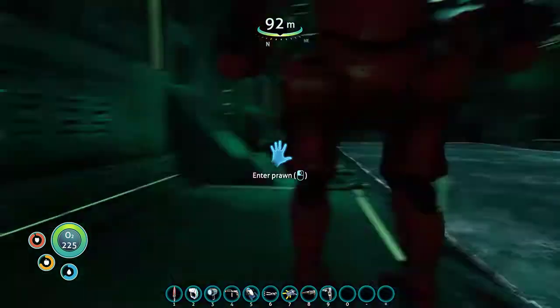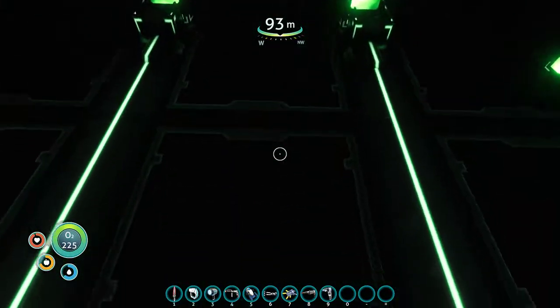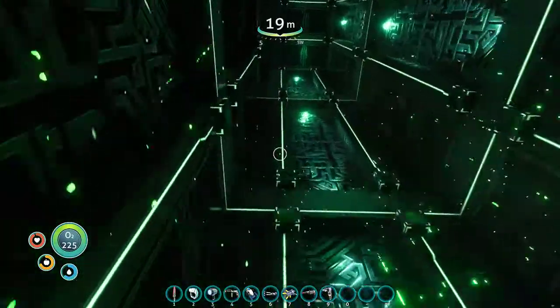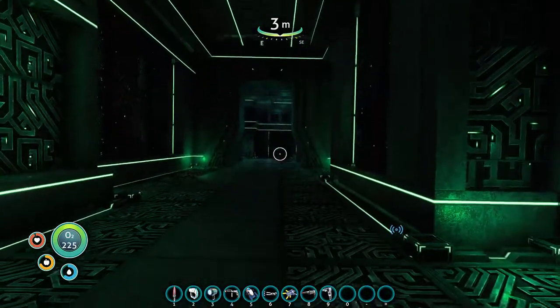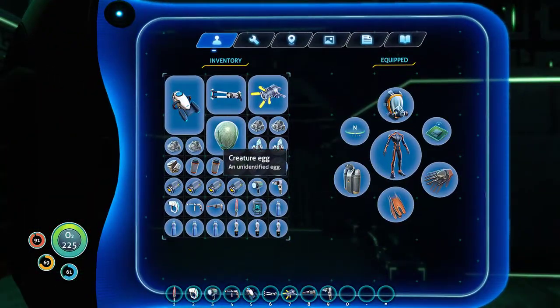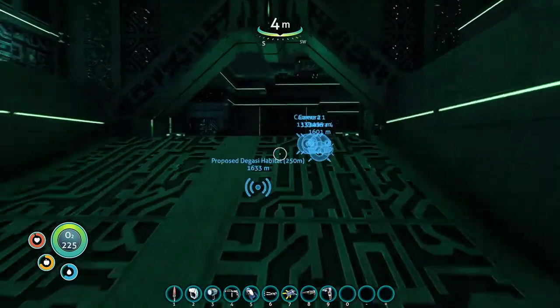I'm gonna grab the silver anti-creature egg so I can move them over to this basement while I'm here. Let the brown have a bit of space. It is a big creature egg — I have no idea what it's from. It might be from the lava lizards. Rob, do you have any idea?